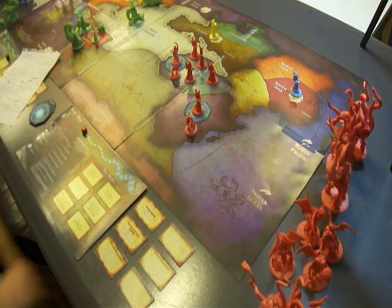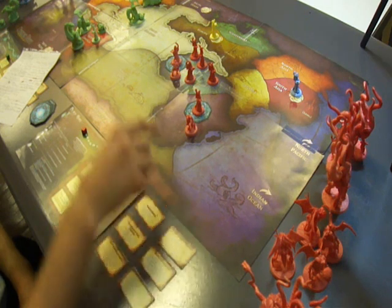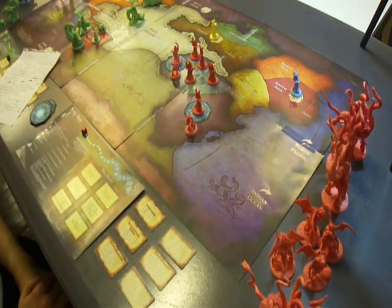For your first spell book, I recommend getting either Frenzy — giving your cultists combat value — or Necrophagy, allowing your ghouls to join other battles and other factions when combat happens around the map.